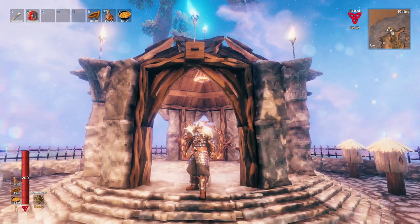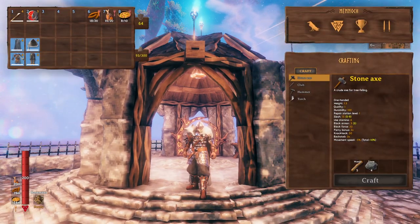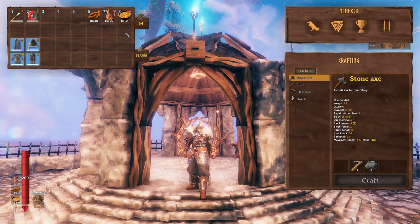Next, the Iron Armor. If maxed out, the Iron Armor gives 64 armor protection.